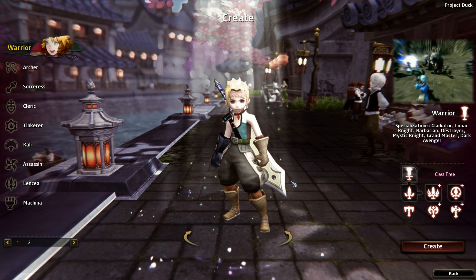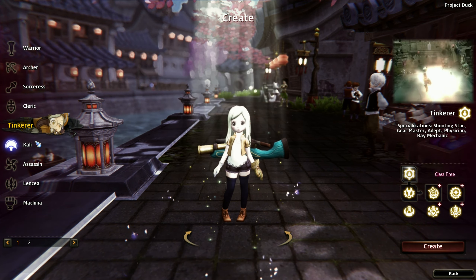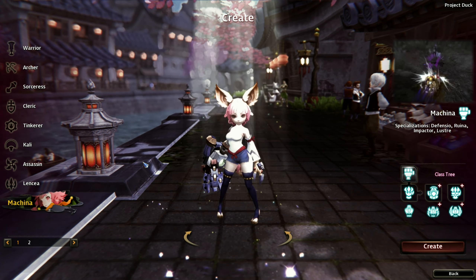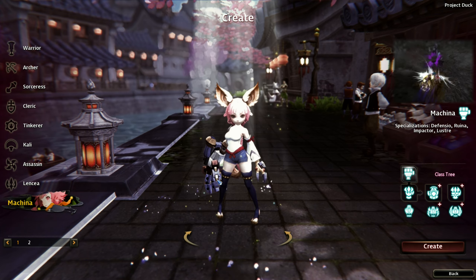Okay guys, here's the character creation, and here are the different classes that we can play as. Here's the Warrior, Archer, Sorceress, Cleric, Thinker, Kali, Assassin, Lancea, and Machina. By the way guys, we're playing on a private server so the classes are different from the official servers. Let's play this Machina over here — I'm kind of interested in the arm.